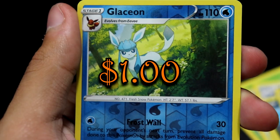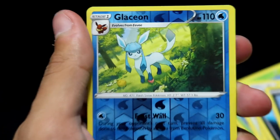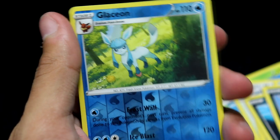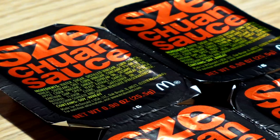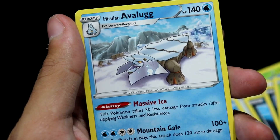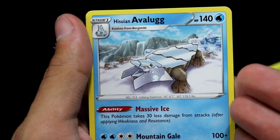Puchiana, Glamiao, Yanma, Glaceon — ooh, wow, nice. Some more evolution love. Glaceon Reverse, dig it. And then what do we have? A Hishwin Avalog. Okay, it's just a dirty Avalog. What the hell? So yeah.